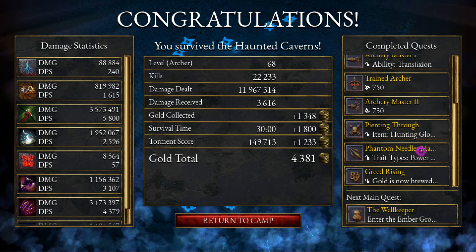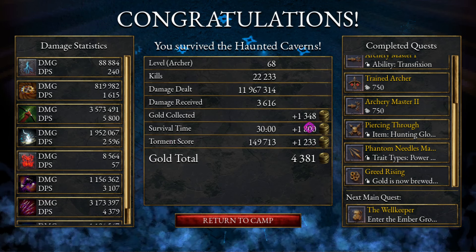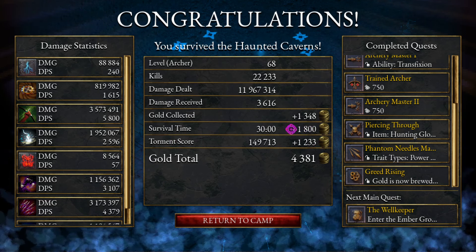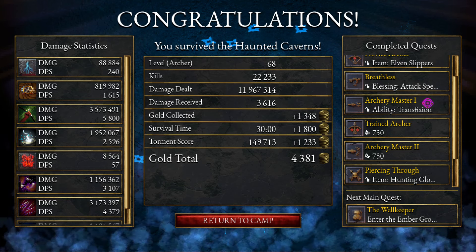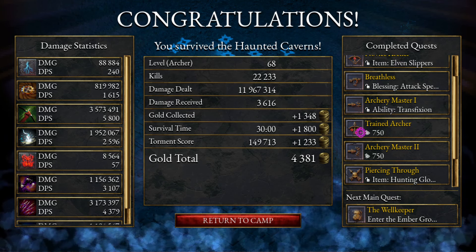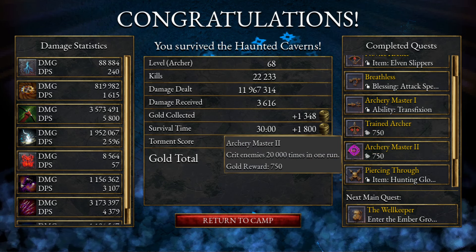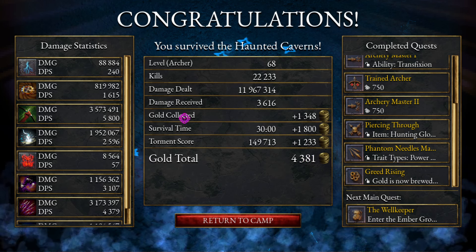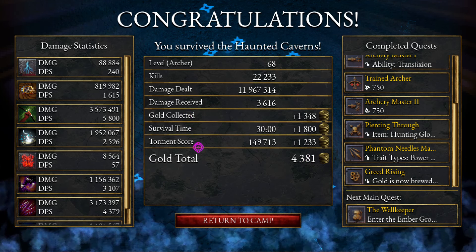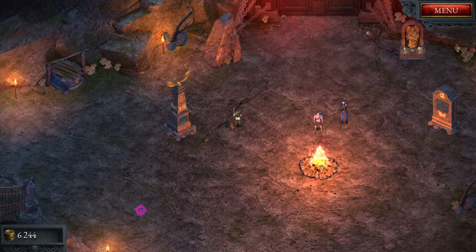At the end of a run on the Haunted Caverns we got over 4,000 gold for a single run. It also depends on your torment score and survival time — you get 1,800 for the full half hour. We gathered over 1,300 gold from barrels, and on the right-hand side under completed quests we got Trained Archer and Archery Master 2 — 750 gold each. So reaching level 60 with the archer is 750 gold, critting enemies 20,000 times in a single run is another 750 gold. Focus on your quests too — they're separate to the gold total, giving an extra 1,500 gold just from quests. After that one run we ended up with over 6,000 gold.